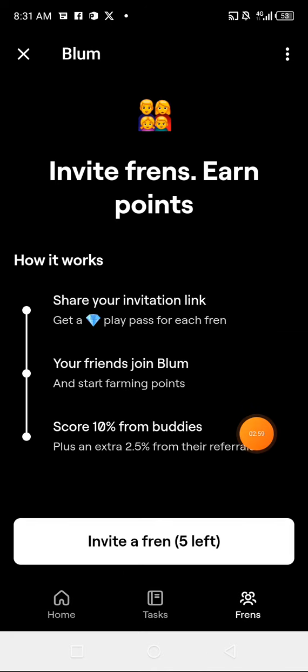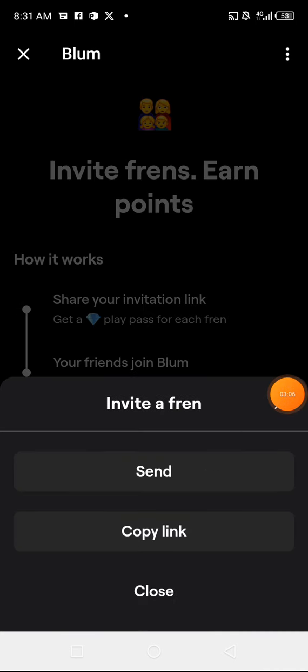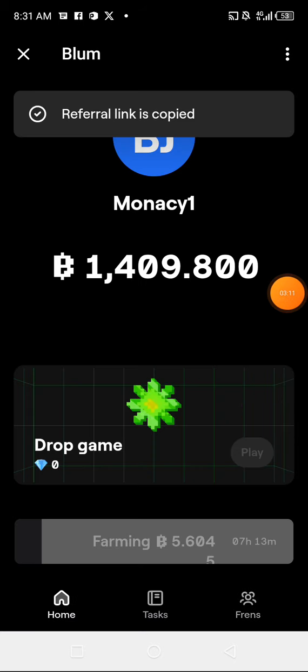You can come to the Friends section — you have five friends left to invite to the platform. Click on it, then click on the Copy Link option to invite your family and friends. Then navigate back to the Home section.